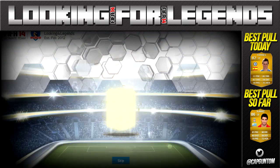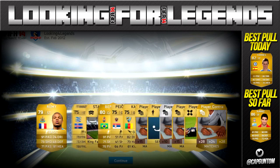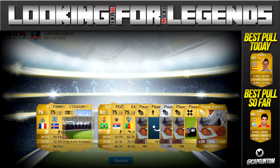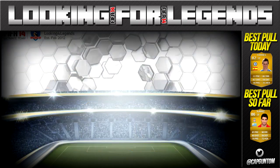Here we go with the second to last pack. Come on EA — this has been pretty appalling, this pack opening, to be honest. We get Bernard and Remy, so that is a decent pack. I do like those two players, not going to sell for all that much, but two more to add to the club.